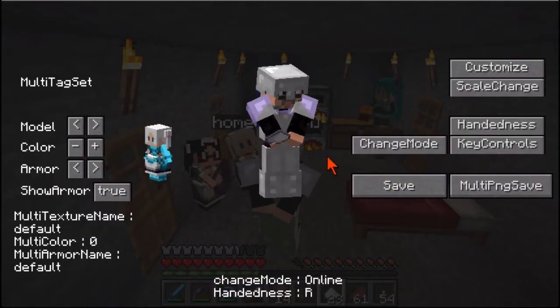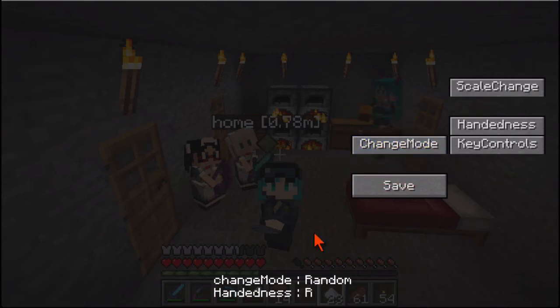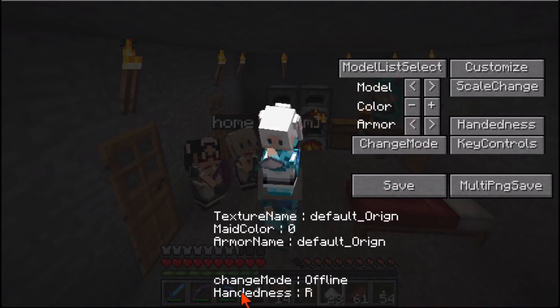Now, if we want to get back into our Playerform skin, we just click the change mode button again. Random, I guess, randomly chooses either a maid skin or your normal skin. Actually, it looks like it randomly chooses a maid skin. Or you can click here again, and that changes us back into offline mode.